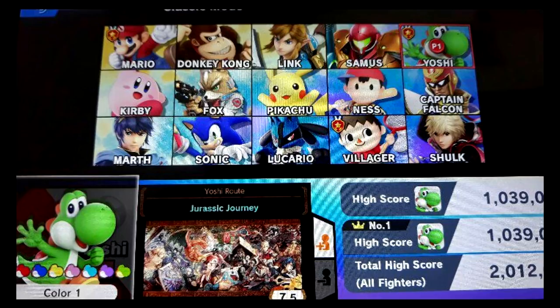We hover over Yoshi, so you can see all his colors, and what difficulty the Classic Mode has been cleared — it's at 7.5, which is actually pretty good. You can see the score on the right and what the Classic Mode is called. For Yoshi, his route is called 'Jurassic Journey,' which completely makes sense — it would involve fighting dinosaur creatures, probably with Bowser and Giga Bowser as a boss, and characters like Ridley, King K. Rool, maybe Bowser Jr.